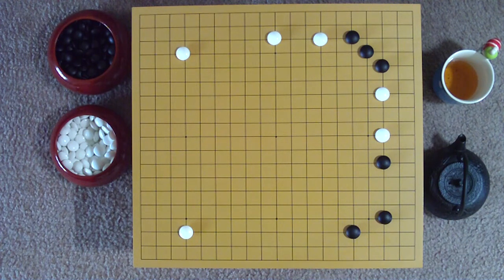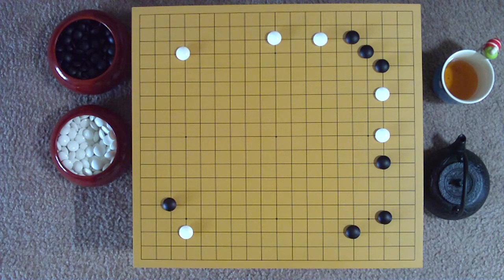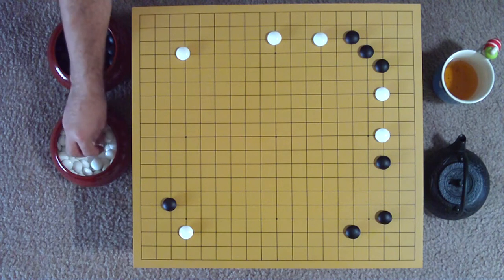Black now takes the initiative — called sente in Japanese — by making a knight's approach upon white's lower left 3-4 stone. White pressures from above with a high pincer.